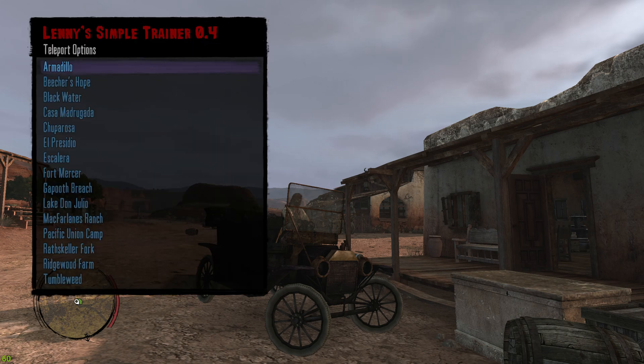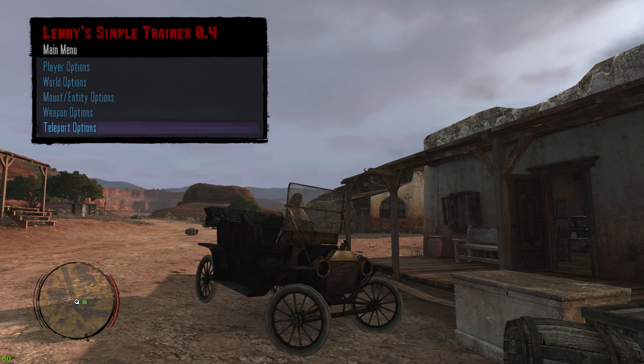Last but not least you have the Teleport option. Inside the Teleport option you're going to have all of these pre-set locations for you to teleport to — pretty much all the locations that are in the game.